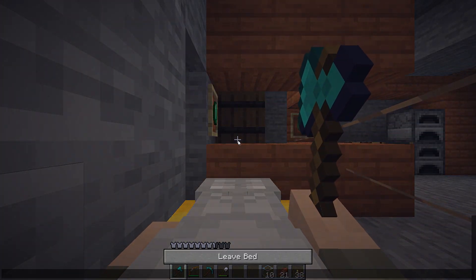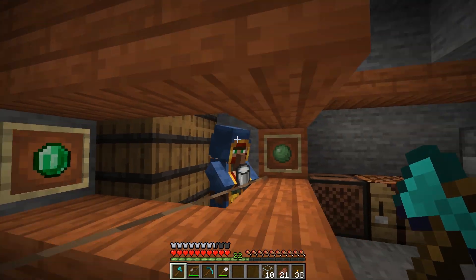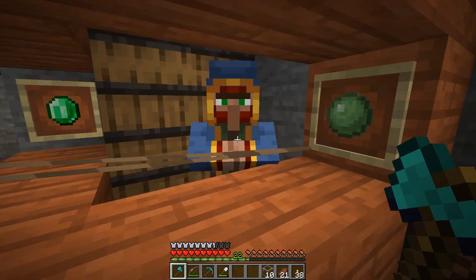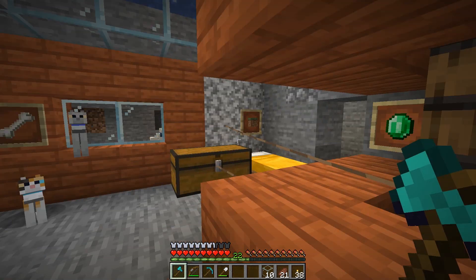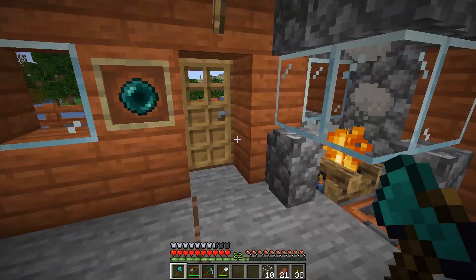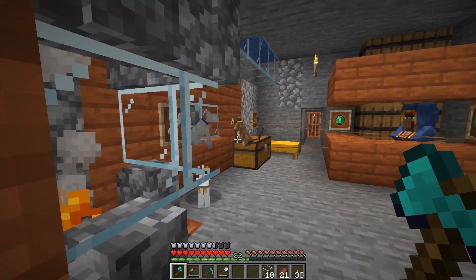Waldo's drinking his invisibility potion. You can't fool me, pal — I know you're back there. Can I have some milk? He doesn't sell the milk unfortunately. He just drinks it to get rid of the invisibility effect. He went invisible because he was worried the sun went down and he was gonna get eaten by a zombie, but he doesn't realize it's nice and safe in here in the hidey hole.